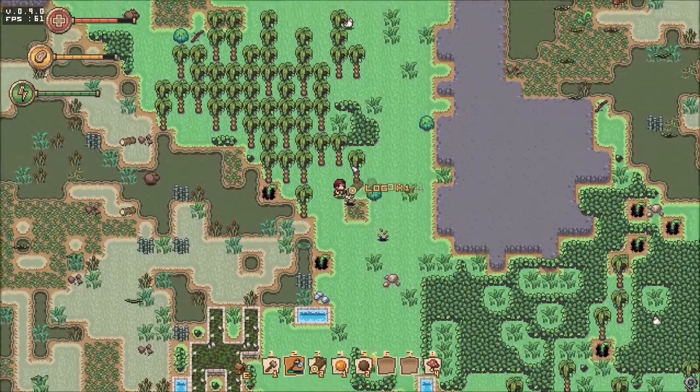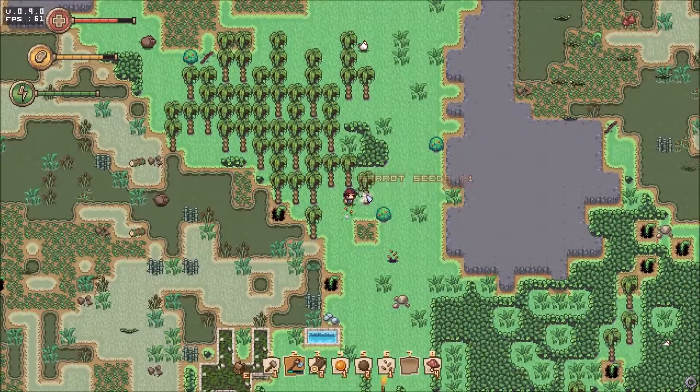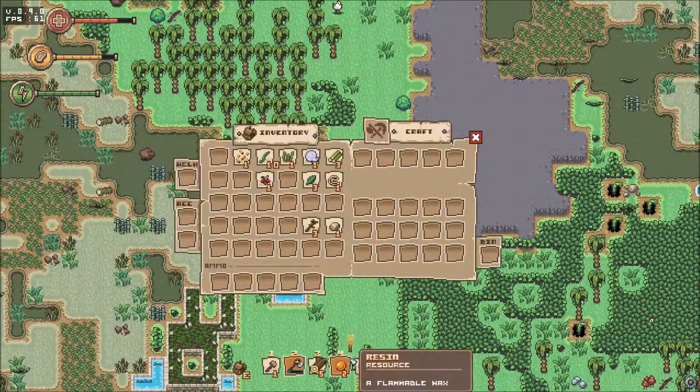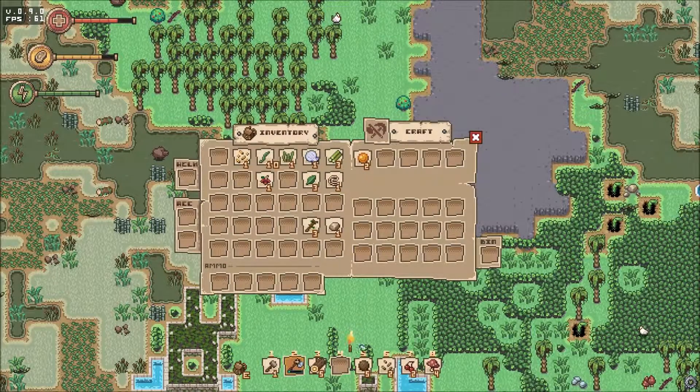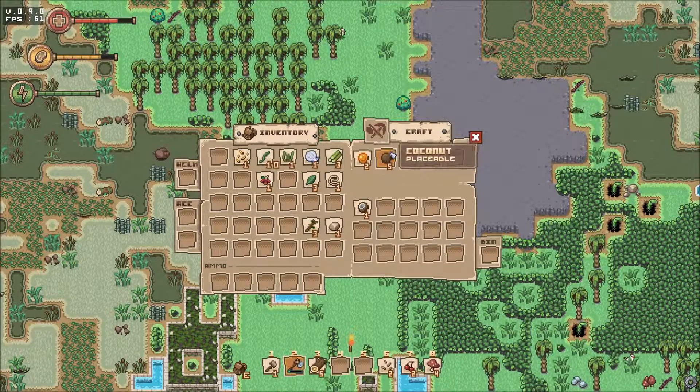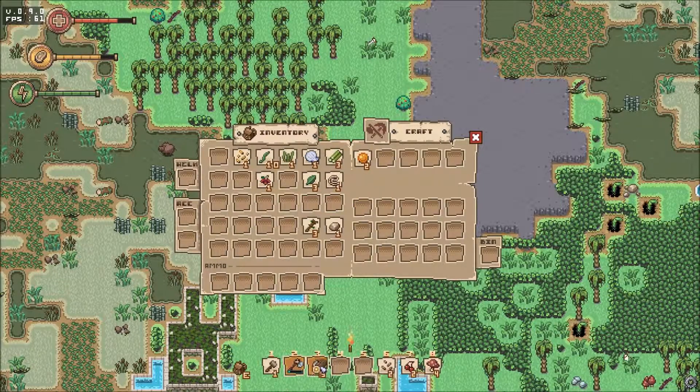Choppy choppy. Some resin, coconuts, carrot seeds. Alright, let's see what we can do now. We have some resin. We have a coconut. Split coconut and you get two hunger on its own — it's just a placeable. So we might as well. Here we go, so now we have some food.